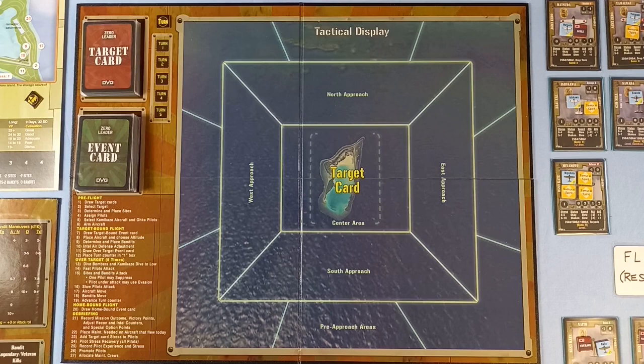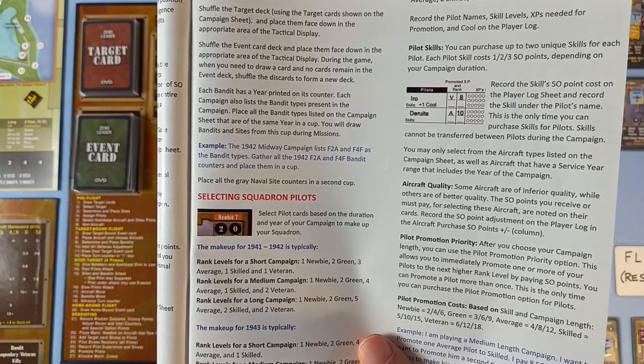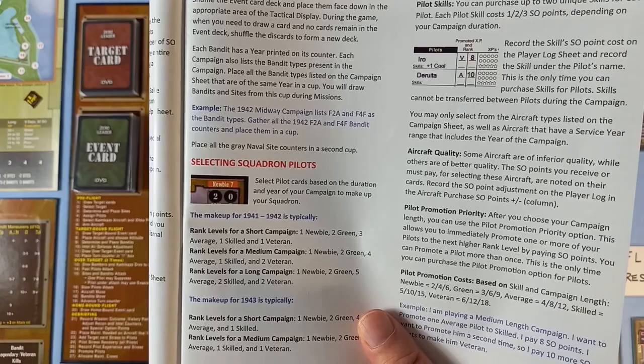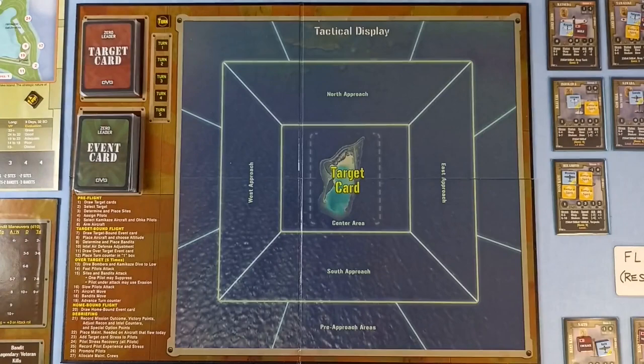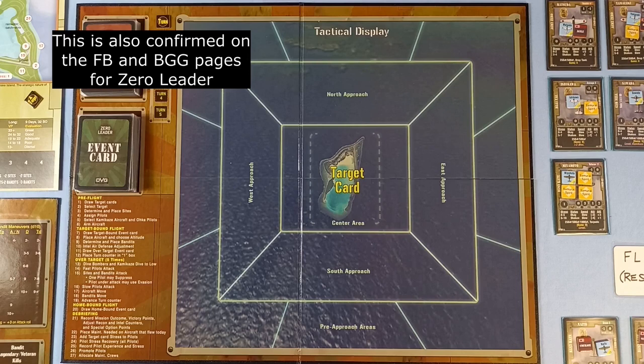The last thing is to do with the sights and bandits for a campaign. Each bandit has a year printed on its counter, and each campaign lists the bandit types present. You place all bandit types of the same year in a cup and draw bandits and sights from this cup during missions. However, it was pointed out in the comments — and thanks for that — that I should put all 1941 counters in a cup. Chuck Siegert's videos confirm that all 1941 counters go in, which equalizes the percentages of sights you can pick. It's more fair.